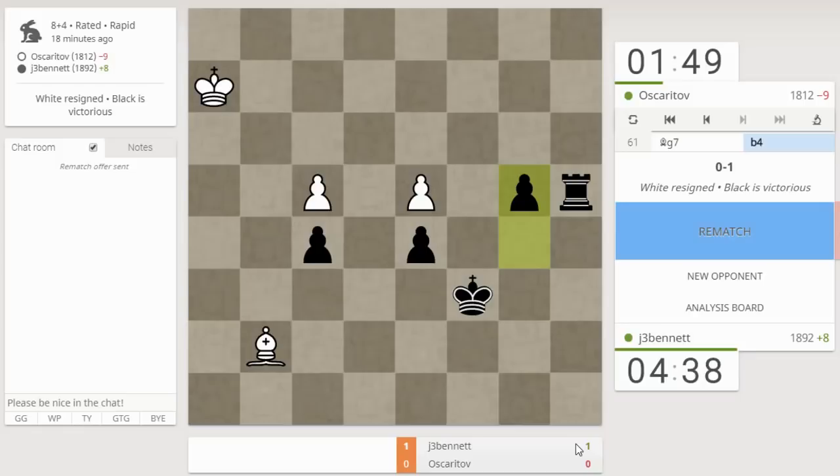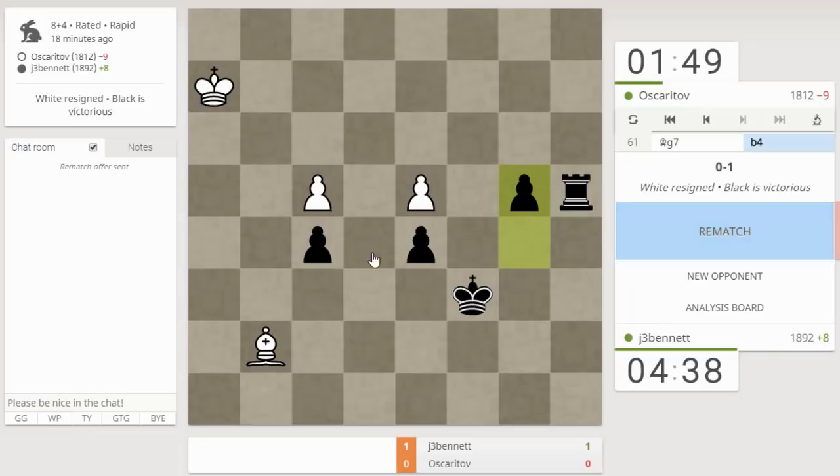I thought that was a good example of piece mobility and taking advantage of it in the endgame, because the material was even when we went into that endgame. He just locked his bishop in in front of those pawns. We'll check that out in the post-mortem. See you guys later, bye.